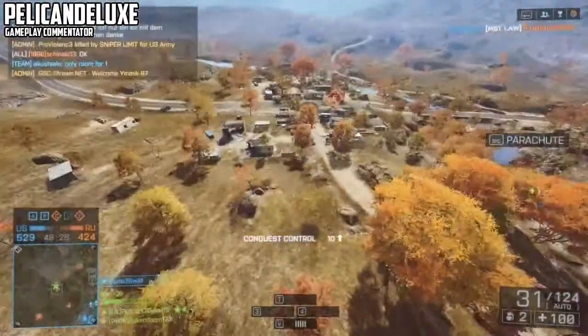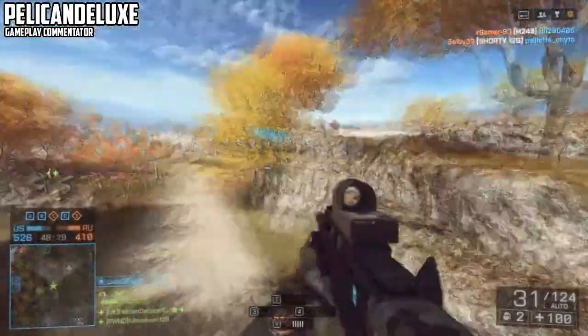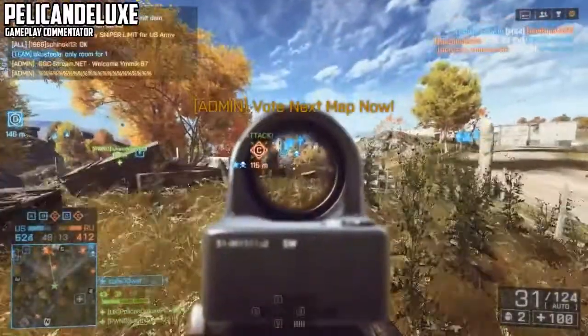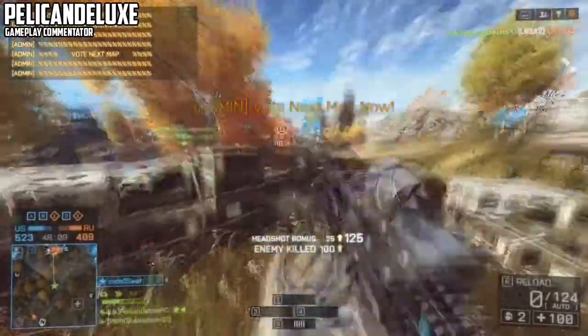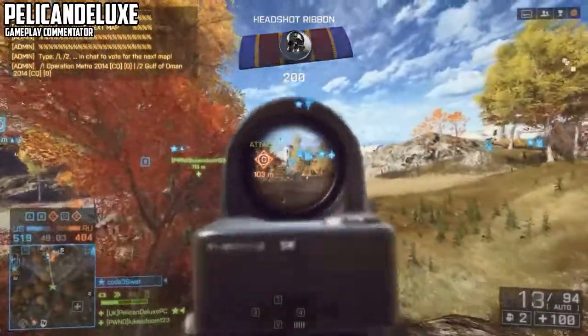Out of everything that stood out for me straight away when I came onto Caspian Border and saw the gameplay — the graphics look amazing, the visuals are just insane, they're a lot more vibrant, the colours are a lot better. If you go back to Caspian Border in Battlefield 3 and look at the trees and then come back to this, the trees look so much nicer, the ground looks so much nicer. The way that the game plays out is a lot better, and obviously there's the new destruction.